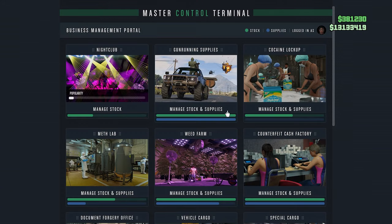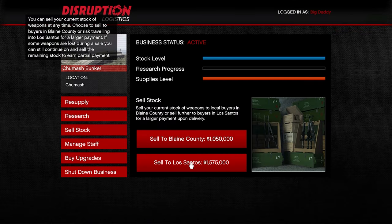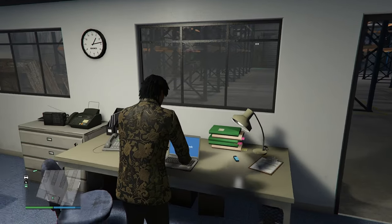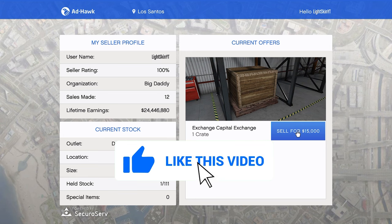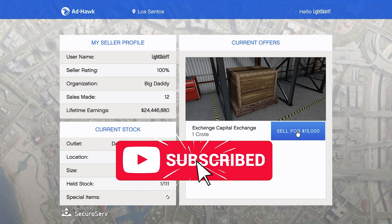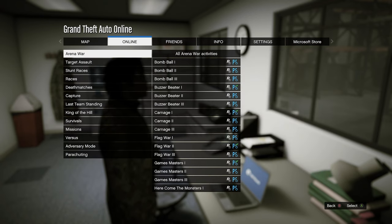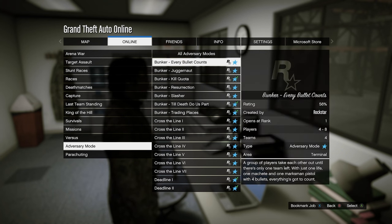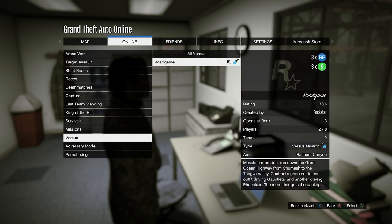For money-making methods, there's 1.5x money and RP on bunker sell missions, and 1.5x money and RP on special cargo crates. In the Quick Join menu, the adversary mode Sumo Remix is paying three times money and RP, and the versus mode Road Game also pays three times the money.